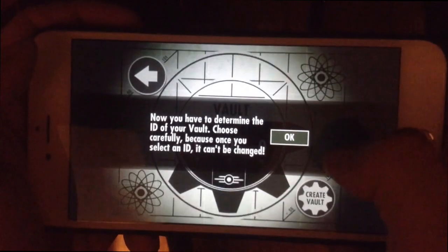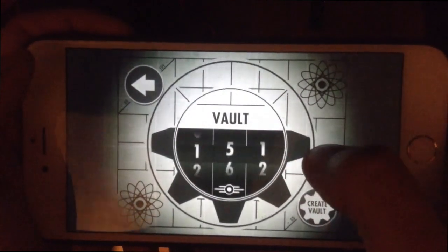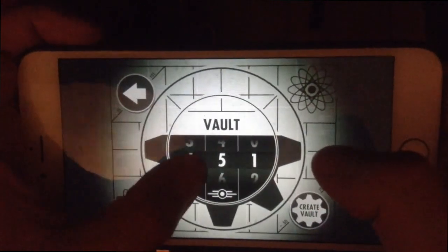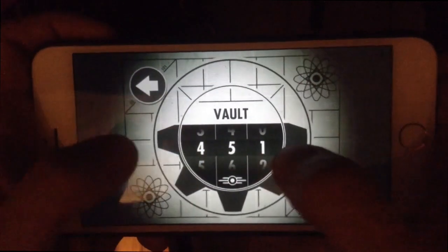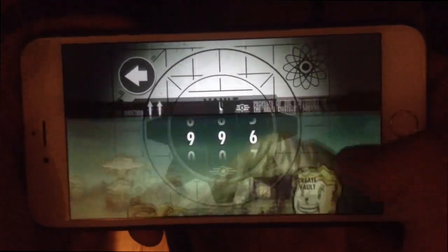You can have a couple of save files. Once you select an ID it can't be changed, so I need to pick a number here. For the sake of time, we'll just do random. There it is — Create Vault 996.